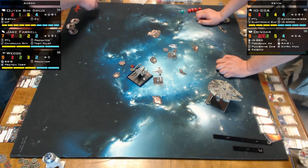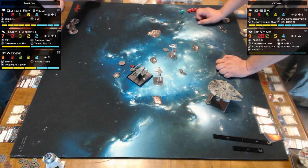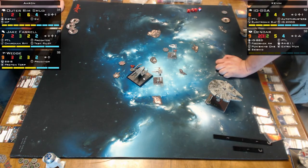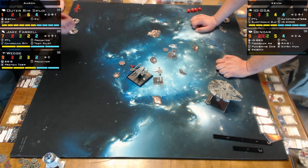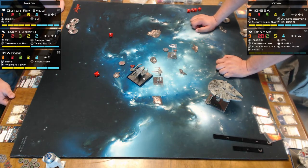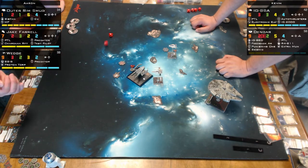Kevin still hasn't hit Aaron yet this whole game. Kevin thinks he does a sloop, uses Electronic Baffles to still take actions, then does three damage to Aaron's A-Wing in one shot. But he never gets the last hit point on it. The A-Wing shoots back at Kevin — Kevin is in arc. He hopes the A-Wing commits to a hard maneuver and hits an asteroid.